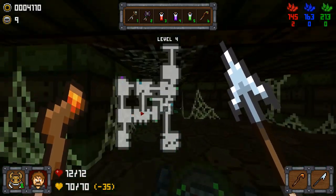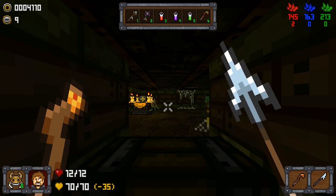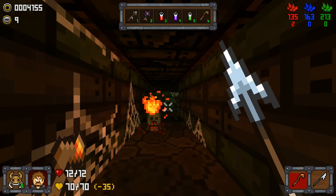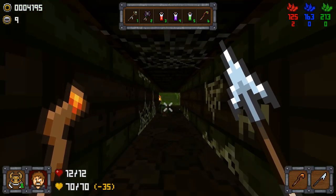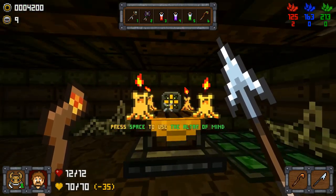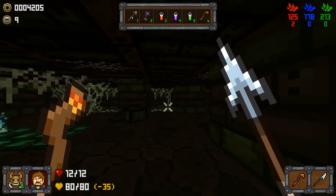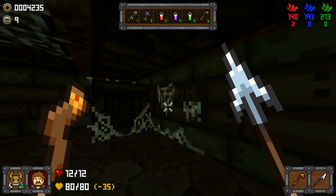Let's do the southern door first, since that area is going to be contained. Nice, we're up to 80 mind. So now I can use the amulet twice without slipping into deep madness.